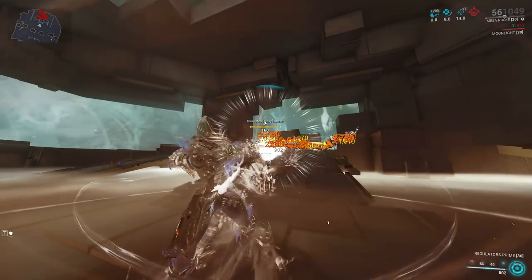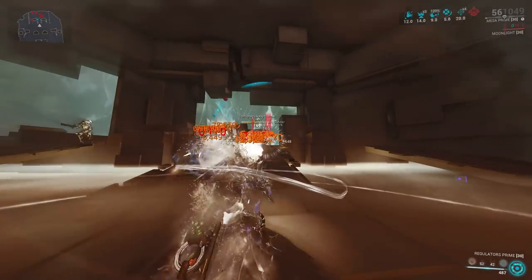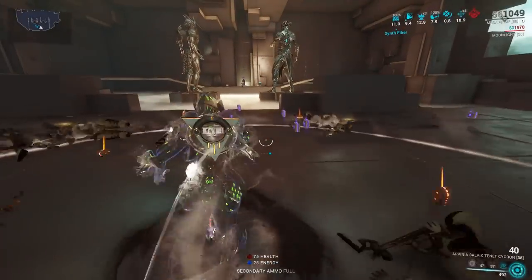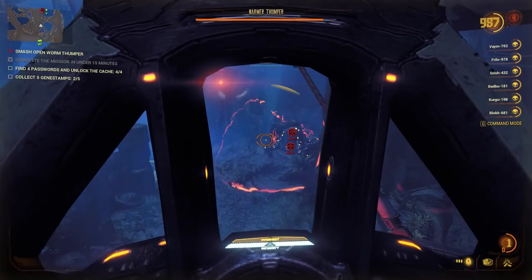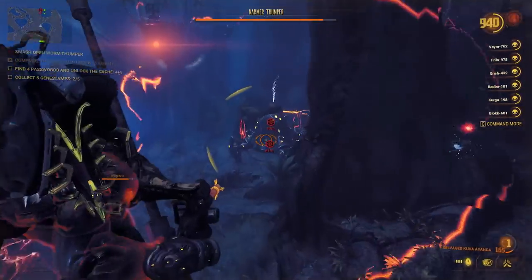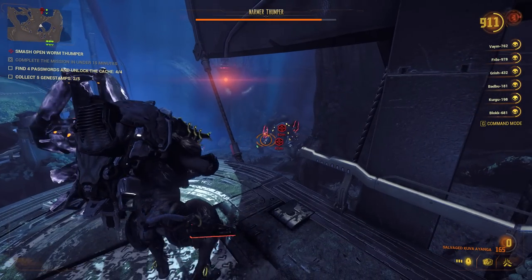Aside from that, we will be getting Echoes of the Veilbreaker tomorrow, and there are more rewards coming to Warframe. The Shard Bundle bonus is coupled with the Conqueror Shoulder Ribbon and Conqueror Ephemera. You can also get the Conqueror Glyph right now by typing the code Conqueror 2022. In addition, Digital Extremes will be giving a Stanceformer, Auraformer, and Umbralformer on November 4th.